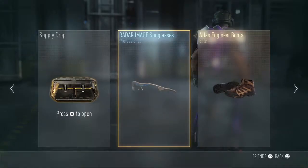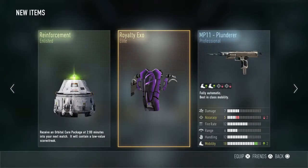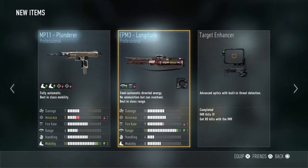It goes along nicely with my purple Royalty logo, pretty fun. Got the Plunderer — minus two accuracy, plus two mobility. Yeah, I wouldn't go for that.